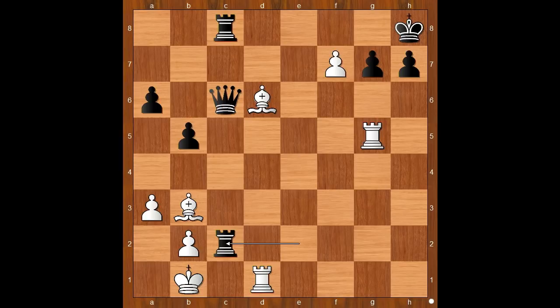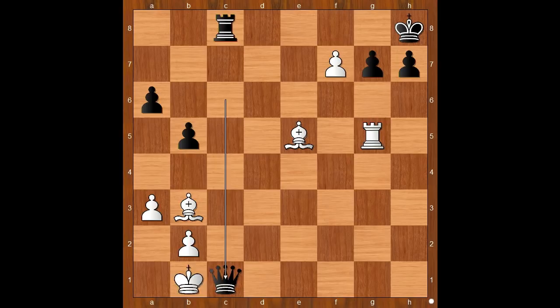The game continued — rook takes on c2. White to move. White is advised not to take the rook. Bishop to e5 was played. White bishops are a powerhouse. White is threatening checkmate — bishop takes on g7 checkmate. Rook to c1 check. Segovia played king to a2. If rook takes on c1, then black wins by playing queen takes on c1 check, and then after king to a2, queen takes on g5.